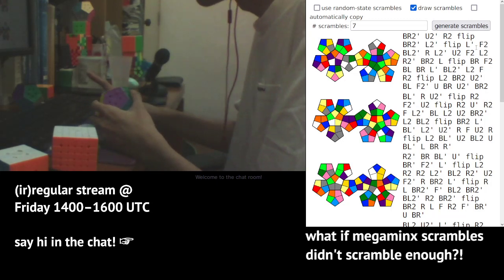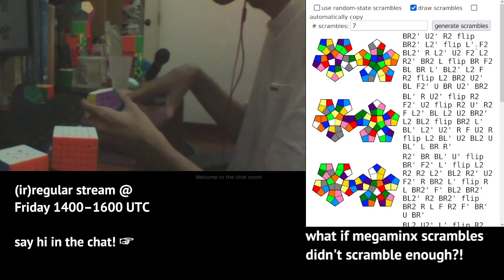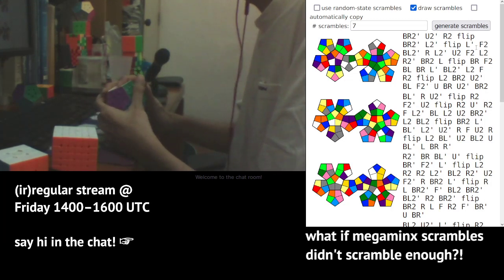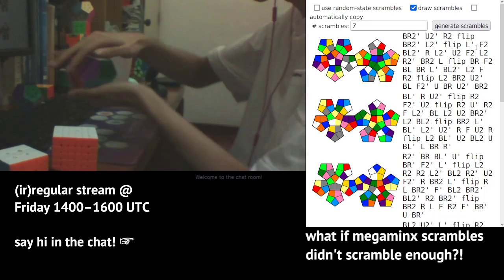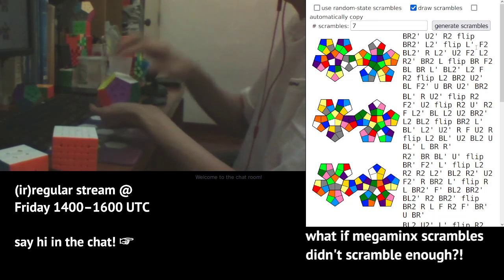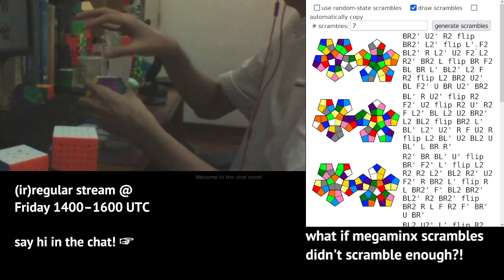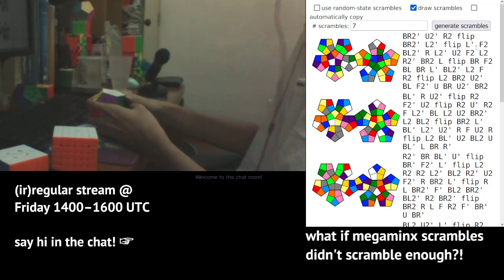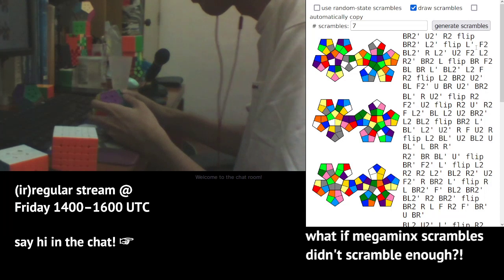It's possible to adapt the Kilominx random-state scramble method to a Megaminx in theory, but nobody has done it yet to my knowledge. It may be that Megaminx solving robots do something like this already. The scramble is mostly 6-gen using the top hemisphere faces — U, L, F, R, BR, and BL — and when you need to access the other side, you flip. The scramble generation minimizes the total number of flips needed.